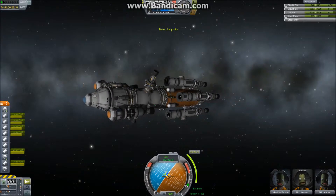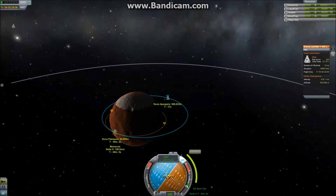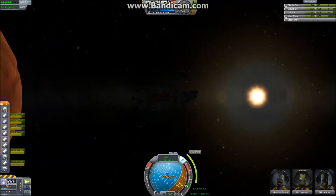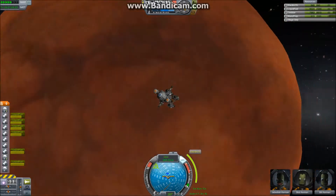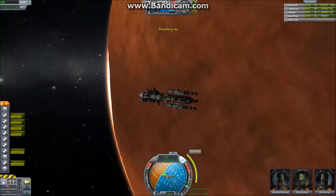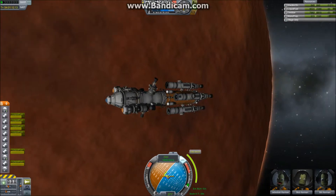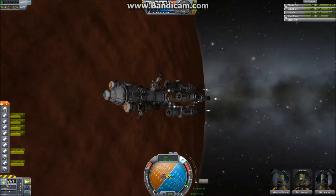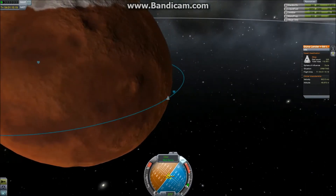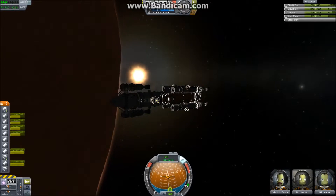Now we need to do our burn to lift our periapsis out of the atmosphere. This is just a short but important burn. Then we quickly warp around. Notice the interesting motion of Ike there — it seems to move first back and then forth relative to the sun from our perspective. Then we do another maneuver to lower our apoapsis to circularize the orbit, which we have now done. We have a circular orbit at around 50 kilometers.